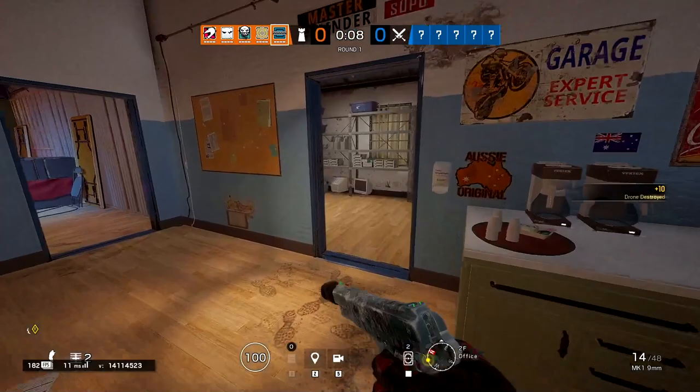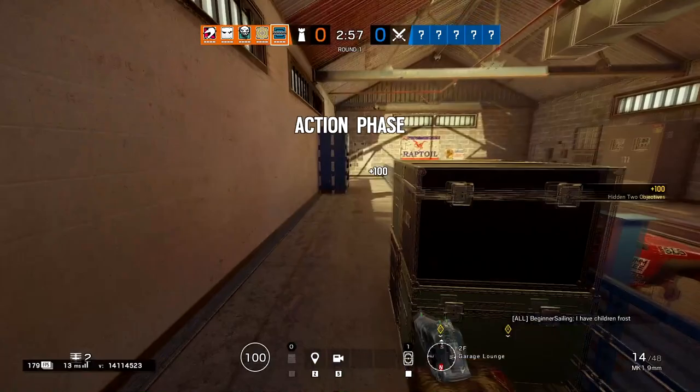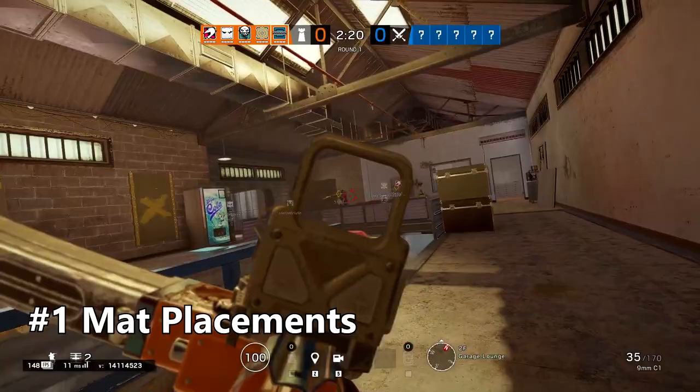Personally, I run the SMG with Holographic, which was added recently with this new season. I run Angle Grip with it and the Extended Barrel. You can run whatever you want. The Suppressor is good in some cases if you're trying to be a roam Frost and sneak up on them, but I usually run Extended Barrel. It helps with long range since it's a submachine gun.